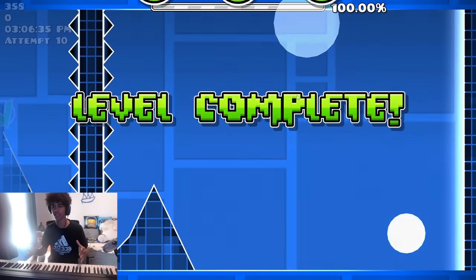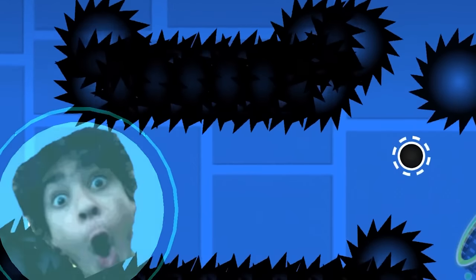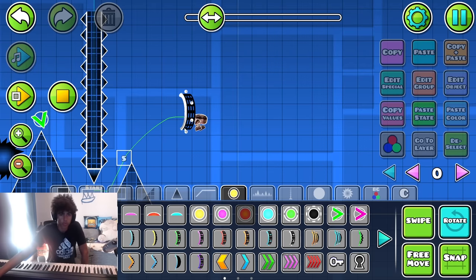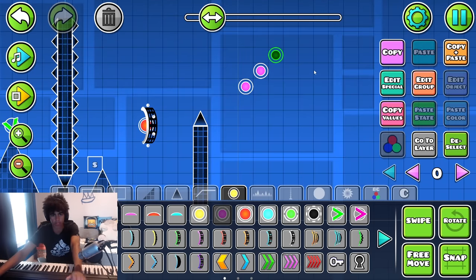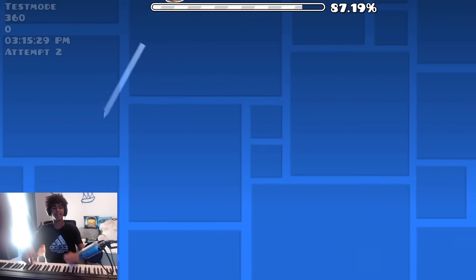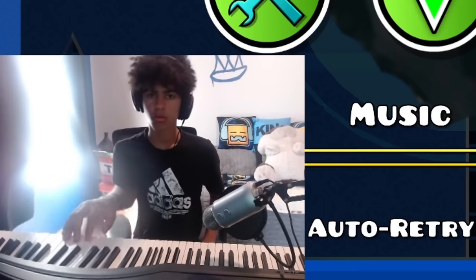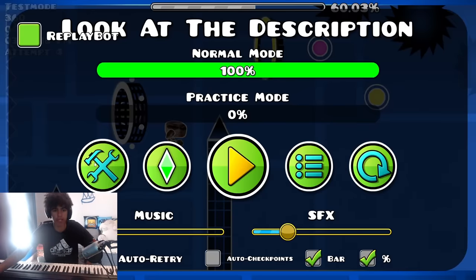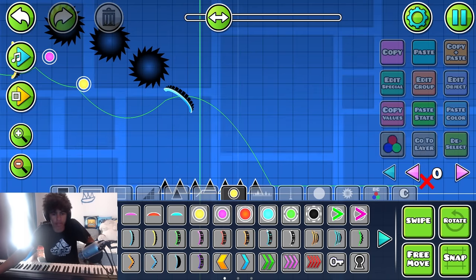This is so good. I can literally play it without looking. The only issue is since I'm doing double notes — for example, with the ship — sometimes it just flies down. And with wave, I don't know how I'm going to do wave, unless for specific parts I could just do one hand. Maybe go into a robot here, and then since this part goes a certain way, I think it would be nice to just put orbs here. The issue is you only have to hit two orbs, so instead of going with both hands, I'm going to just do one hand so I can actually do wave gameplay.